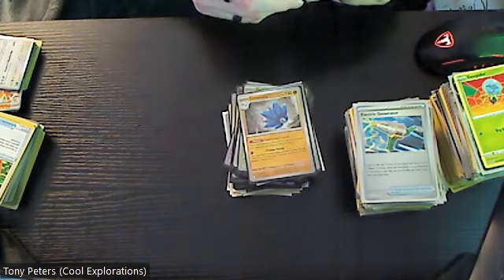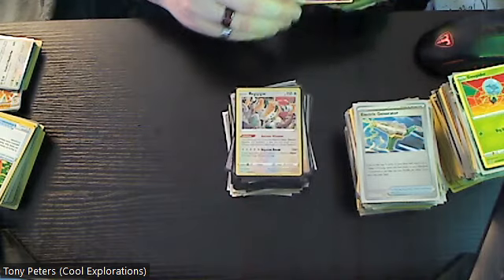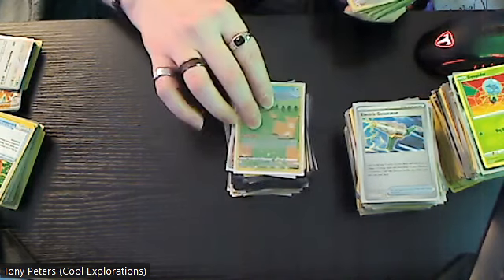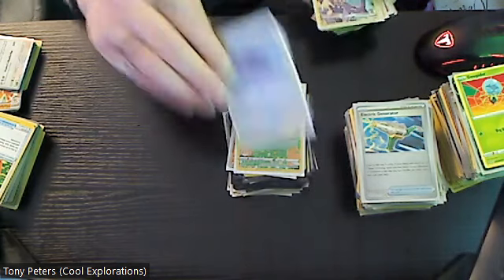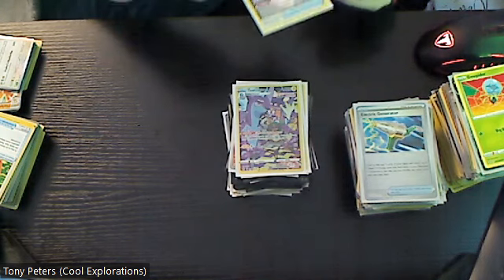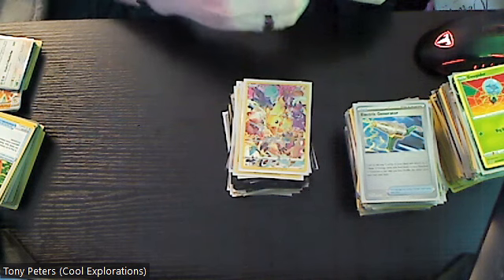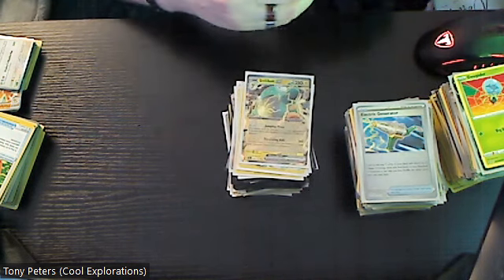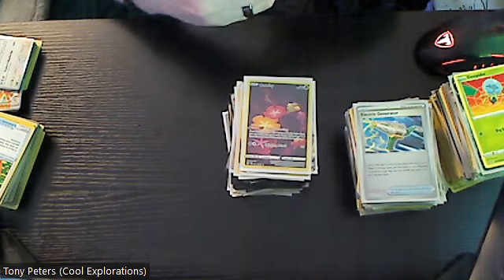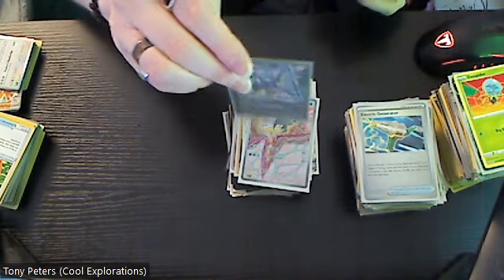Rockruff in reverse is two, Dolliv is three in reverse, Quaxly reverse is two, Nimble reverse is two, Glimora holo is two, Pikachu reverse in this version is two dollars. Regigigas in reverse is three dollars, Clefable is two dollars in reverse, Hariyama holo is two, this Ditto is a cool card — three dollars — this Ditto reverse is four dollars. Toxtricity Fusion Strike is three dollars, Sky Seal Stone in the holo version is actually eight dollars, and this version of Pikachu is fifteen dollars — that is a cool one.